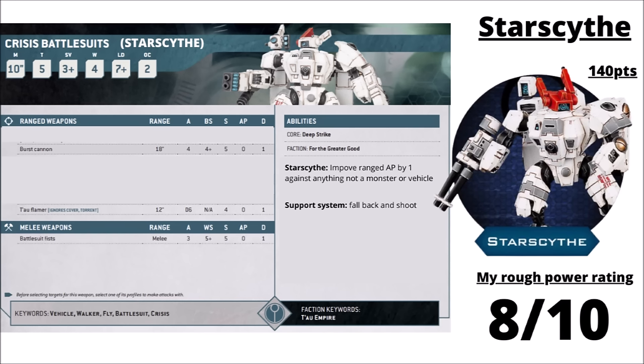For the Tau Empire, the Crisis Suits might technically be vehicle models, though classically they've more often been jump infantry compared with vehicles — it wouldn't really have been right to leave them off the list. I talked through the Crisis Suits in their own video, but going through them in brief: they count as vehicles, Toughness 5, usually with 5 wounds due to Shield Drones attached, a 3+ save, and get 2 guns from their now quite locked-down armoury depending on which variant you're running. The Starside ones are the infantry-destroying variant at 140 points in the codex — they get Burst Cannons or Flamers, lots of spam shots, and if they're not shooting monsters or vehicles you get to improve AP by 1, plus they can fall back and shoot. They're interesting for Mont'ka with Lethal Hits; Flamers are pretty good for the Retaliation Cadre with extra AP and Strength 5 on offer. I've ranked them 8 out of 10.